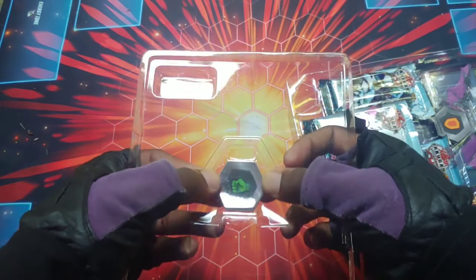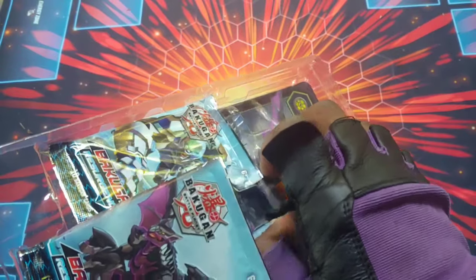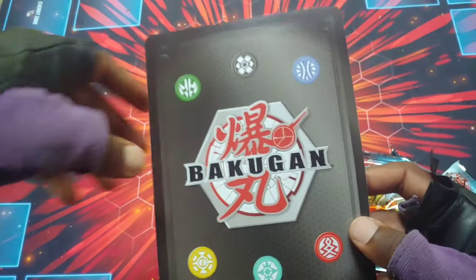All right, let's get it open — got one core, then got the other core out of there. We got the three card packs, set those out to the side, and then we got the promo card. We'll get into the promo card first.